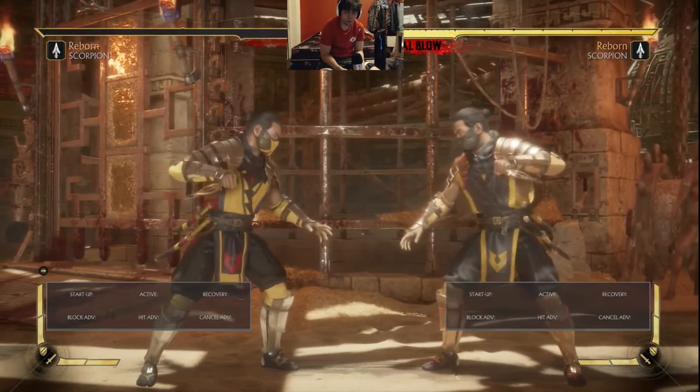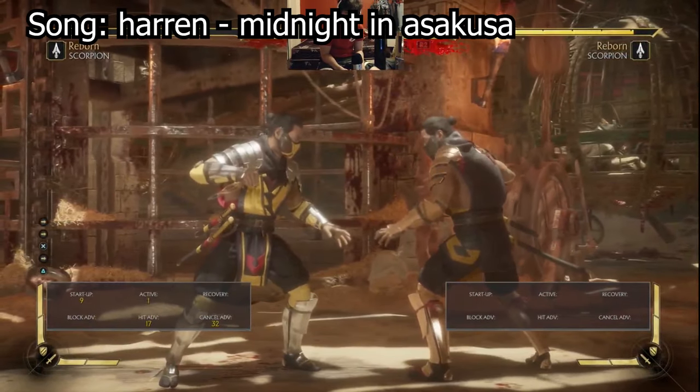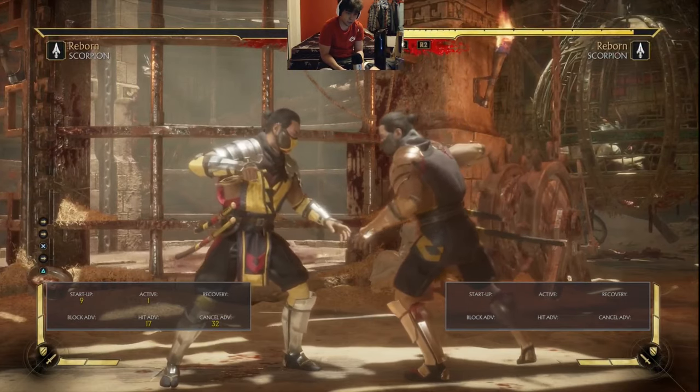In this video we'll be learning about how Scorpion's forward 3 and his stand 2 are his two strongest offensive tools in MK11. For starters, let's just look at the frame data.